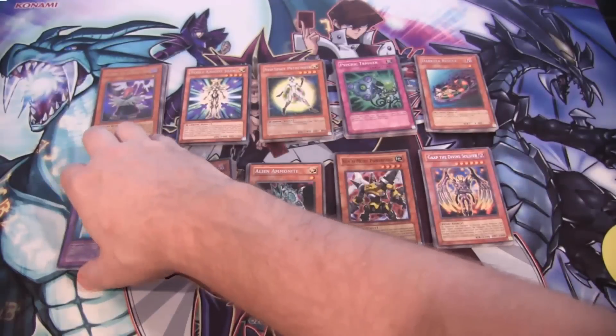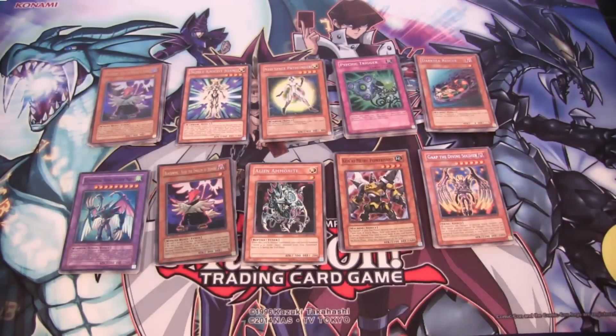We were able to get an Elemental Hero, one of the Neos fusions. I hope you guys have enjoyed this opening. As you saw at the beginning of the video we still have plenty of packs to go through, so I hope you guys are looking forward to those. Wish me good luck because I'm looking forward to seeing what else I can get — maybe we can even get a few more Volcas and get a playset. I guess we just need one more for that.